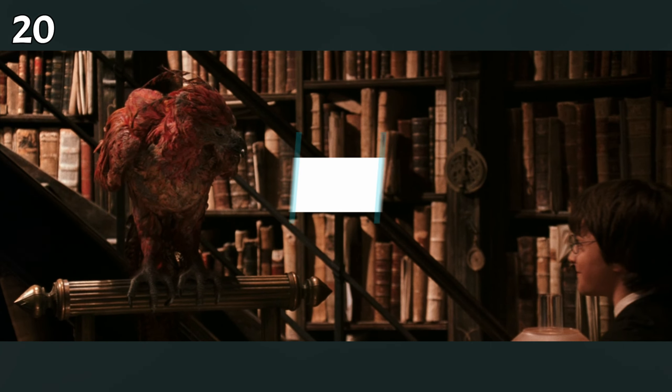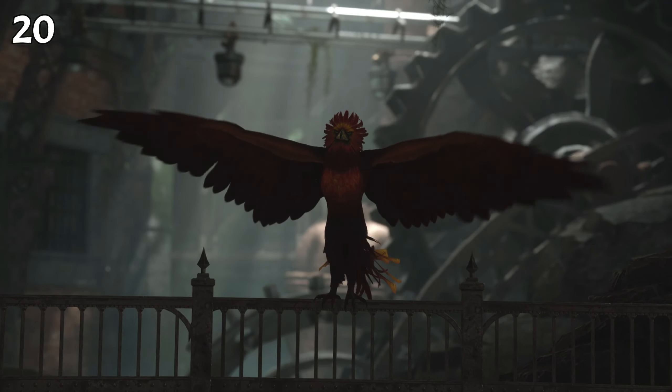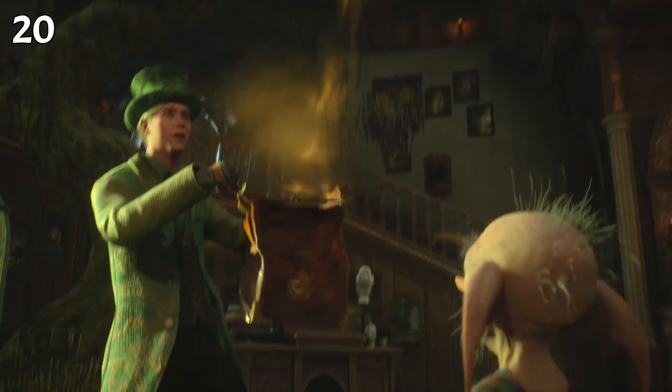In the Chamber of Secrets we see the Phoenix. It is also present in Hogwarts Legacy — you can rescue it and set it free in the Vivarium inside the Room of Requirement.